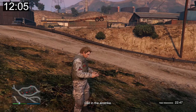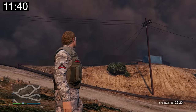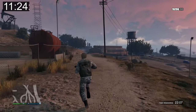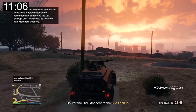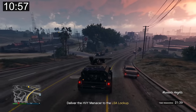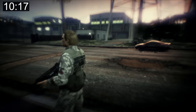I call in the airstrike and watch an Alkonost absolutely devastate the base — a beautiful sight. The Menace spawns right in front of me without its usual convoy, so I grab it easily. I deliver it to the LSA lockup and earn $80,500.